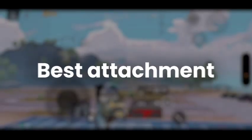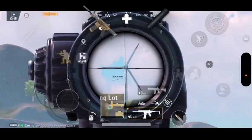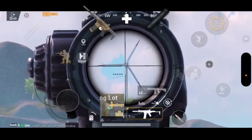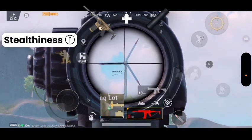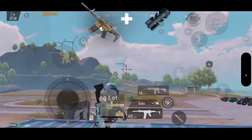Surprisingly, the best attachment for Honey Badger in my opinion is actually the Suppressor, if you master this weapon completely. It gives you the option to play stealthily without compromising much of the spray stability compared to equipping a compensator.